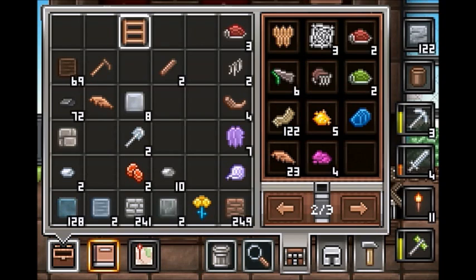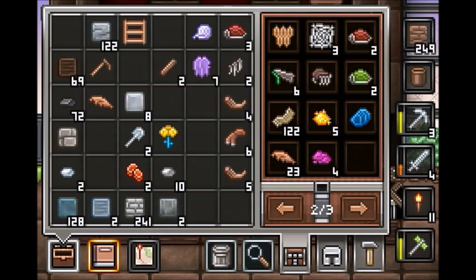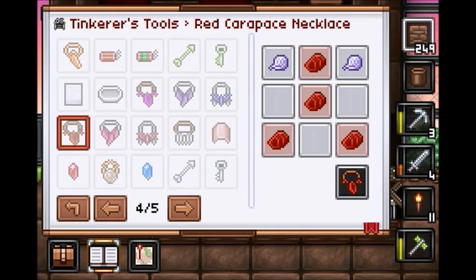Let's make a line of the stuff that we can make over here. We can make this and this, and we need one more of those. I think that's it — they must have gotten dropped off in the other chest, but we can grab those. I think that is it for right now — that's all I can make for the moment.